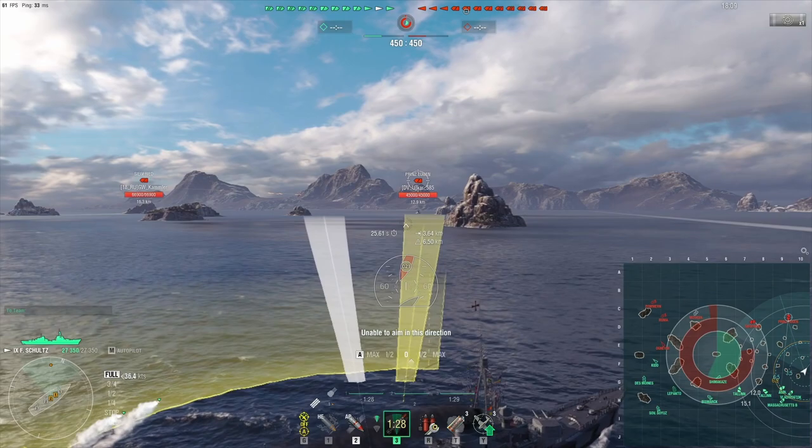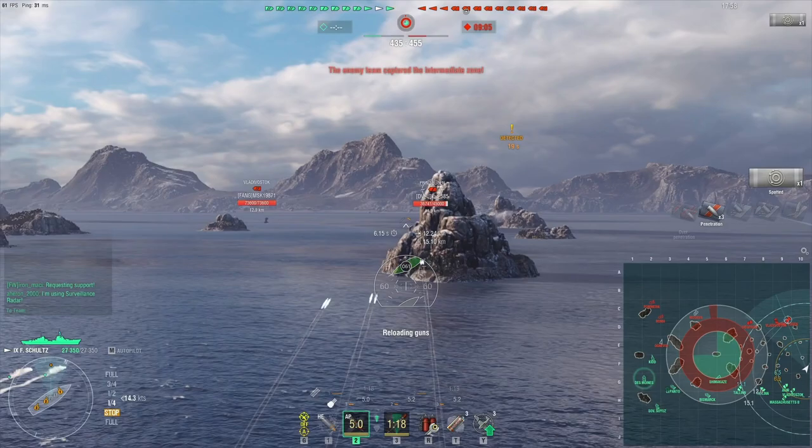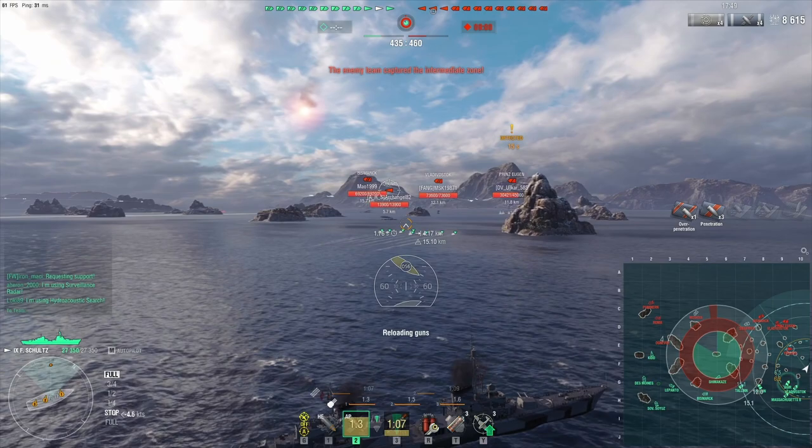On top of that she has fairly long-range torpedoes — 12 kilometers — however these are fairly slow torpedoes, so it's kind of hard to hit with them. But effectively you're playing a harassing ship; you try to be annoying, especially to cruisers, because when they show broadside like this Prinz Eugen is, she ends up taking a lot more damage than she expects.